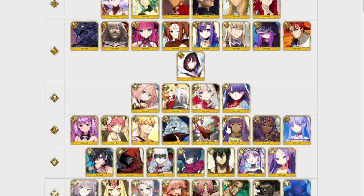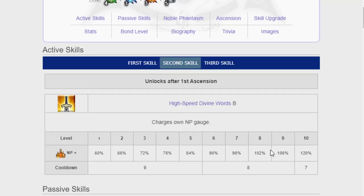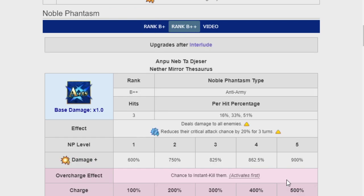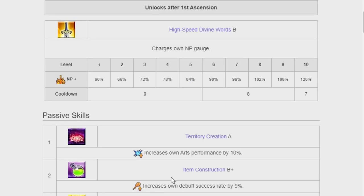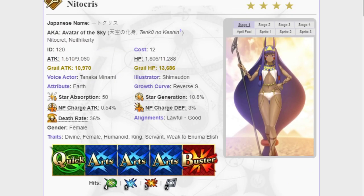Nightingale is an extremely good farming unit. Her second skill charges her own NP gauge — at level eight it gets to 122% charge, meaning at NP1 that's all you need to fire her Noble Phantasm. It's also an insta-death Noble Phantasm combined with a skill that lets you farm hands very easily. It's kind of RNG-focused but she's still very, very good at her job — especially for hand farming where you don't have to worry about type advantage because everything just insta-dies.